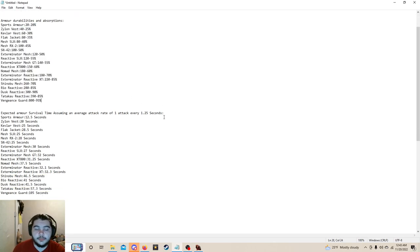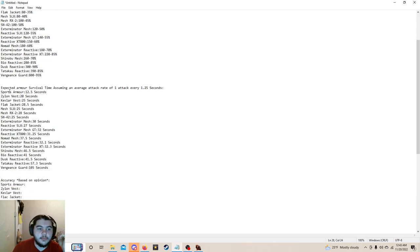So these are the durabilities on the left following this colon, and the absorption percentages on the right. I'm sure you guys know how armor durability and absorption percentages work. This is the expected armor survival time, assuming an average attack rate of one attack every one and a quarter seconds. I tested a bunch of different zombies — spitters, rumblers, brutes, tendrils, spiders, everything.